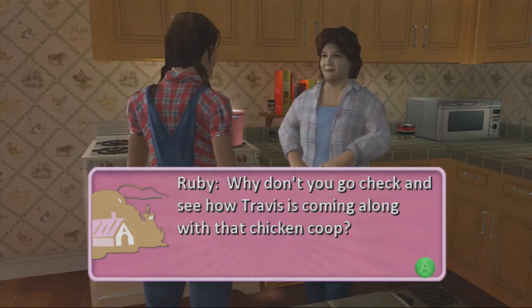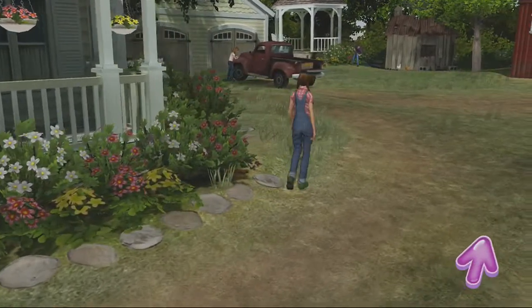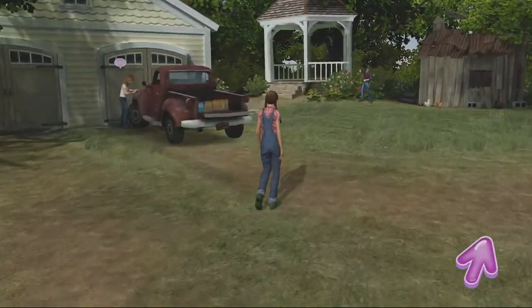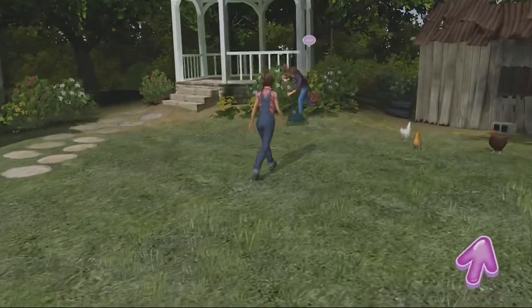When you first start the game you end up in Crowley Corners. You're gonna talk to grandma and she's gonna say hey, maybe you should talk to Travis. She doesn't look too bad in those overalls.